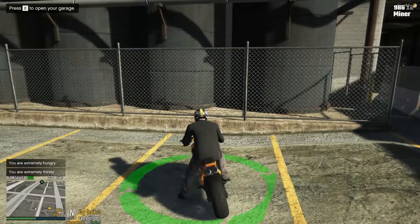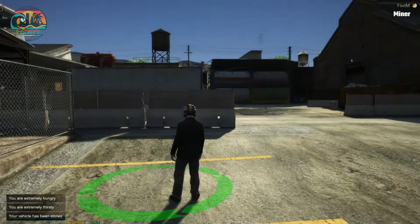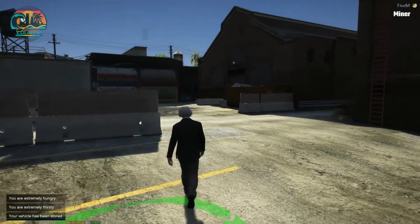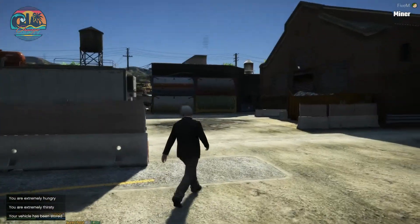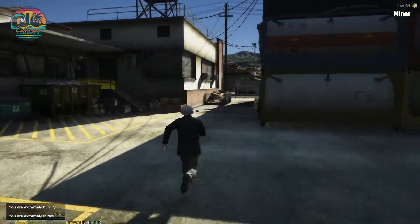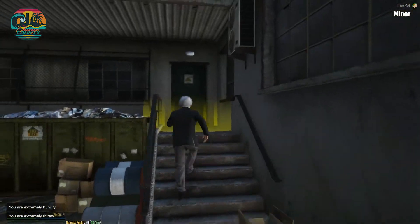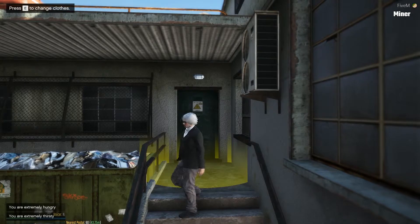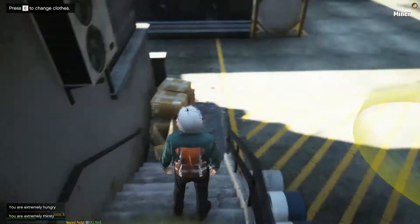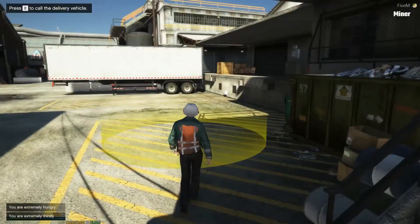I'm going to store my vehicle in the garage so it doesn't get stolen or vandalized while I'm out mining. If you already own a truck, change clothes and head to the Davis Quarry. For now, I'll head to the Locker Room and change into the workers' clothes. Now I'm ready to mine — gotta grab a truck and go.